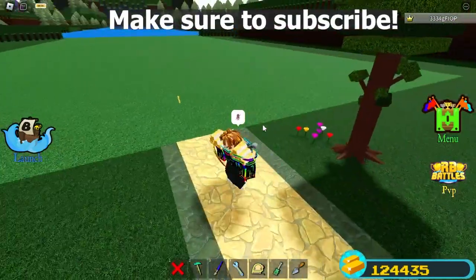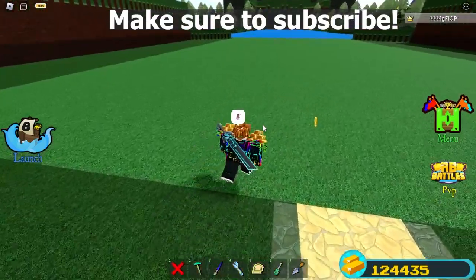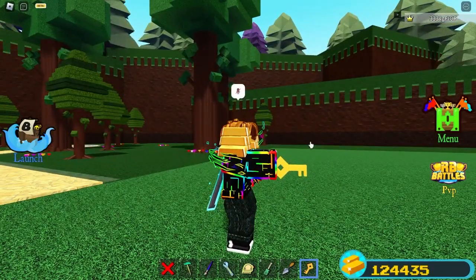I'm going to be showing you how to get to the secret boss fight in Build a Boat for Treasure. First, you need to get a key like this one that you can pick up, and then enter into one of the boss fight rooms.